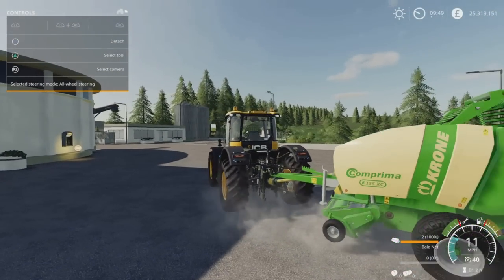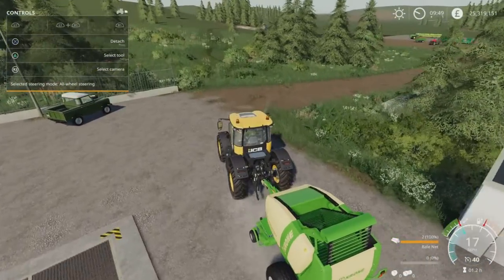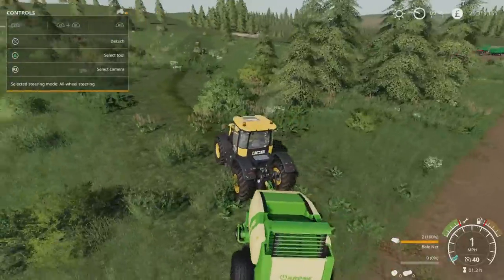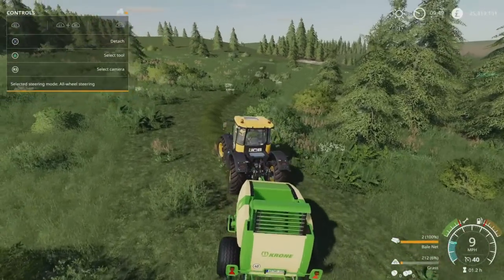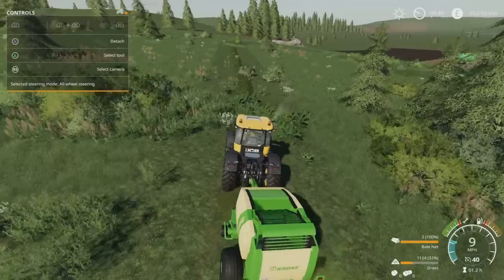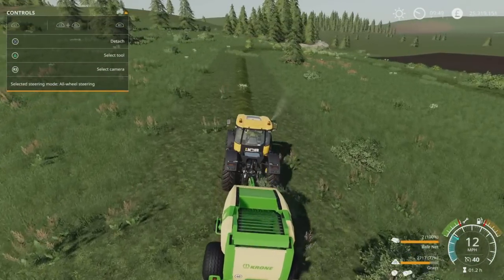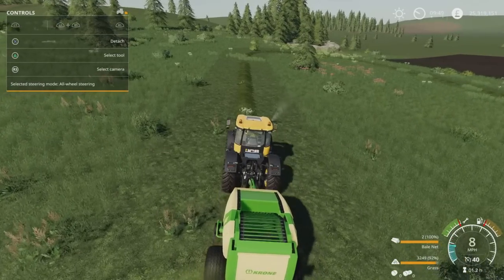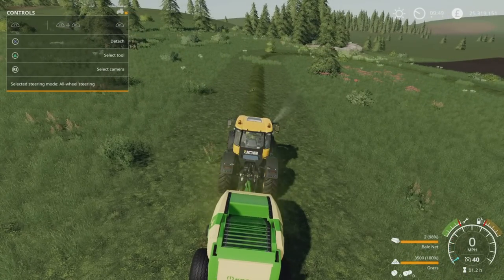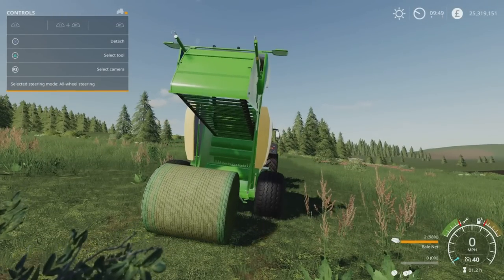There are a few mods today, I'm going to try and get through them as quickly as possible. We've got some really interesting ones - quite a bit of John Deere stuff but there is other stuff as well. Turn the baler on, drop that down. A 3,500 litre bale if you have it on the 1.1.